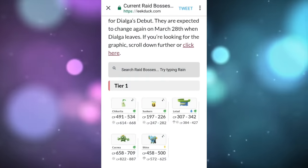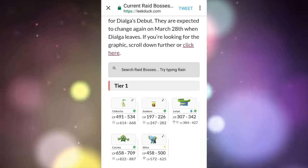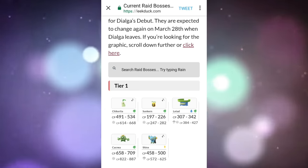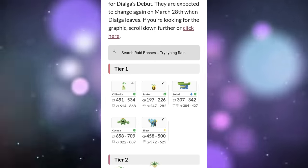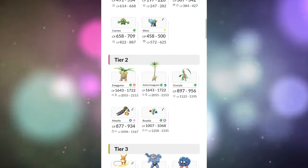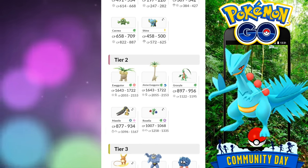We're over here on Leakduck — I'll be leaving a link in the description so you can check it out yourself. For the Tier 1 raids, we have Chikorita, which can be a shiny; Sunkern, which can be a shiny; Lotad, no shiny for that; and Shinx, which as we all know can be a shiny — I'm yet to find one of those. For the Tier 2 raids, we have Exeggutor, Alolan Exeggutor, Grovyle, and Mawile, which can be a shiny.